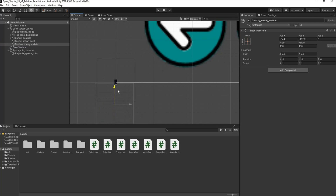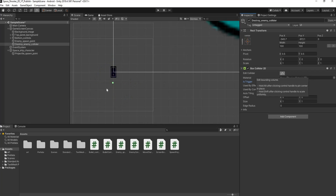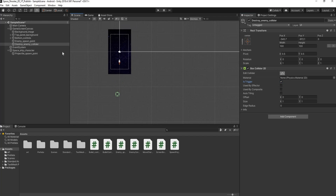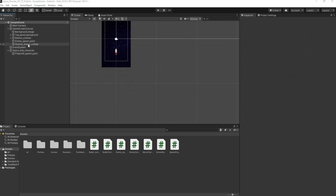We're going to add a component — Box Collider 2D — tick 'Is Trigger', and then click 'Edit Collider'. We want to make this the same size as our screen, so we'll move the handles out and bring it up a bit, then centralize it. Once that looks good, we'll save our work.